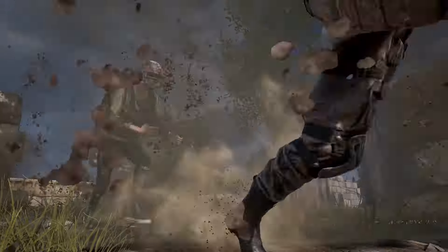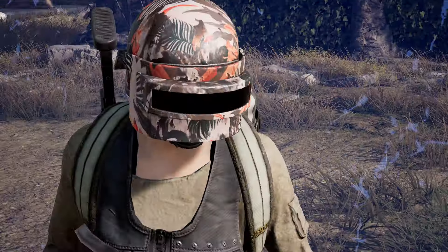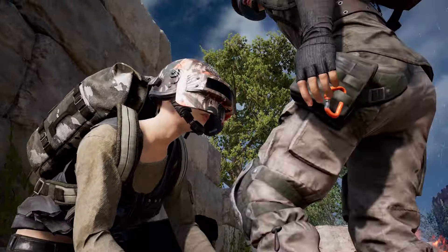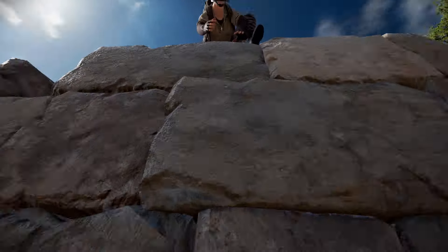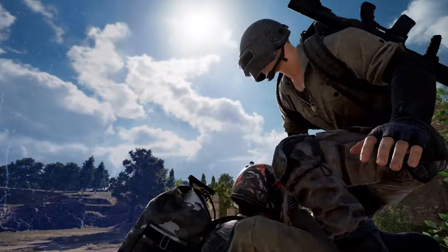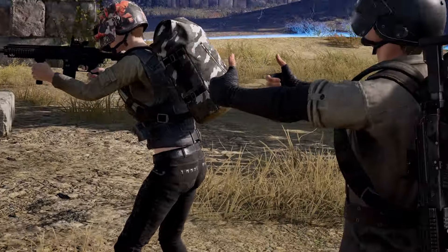It's time to elevate your game, quite literally, with our new vaulting feature. Now you can hoist your teammates up to elusive high spots, and in a show of true teamwork, they'll reach down and pull you up too. And yes, you can even jump on vehicles — because why not?